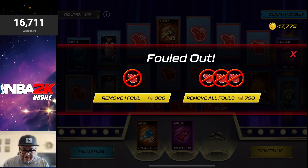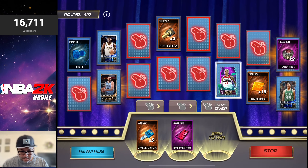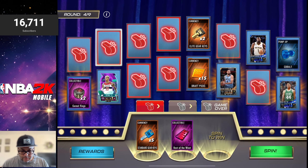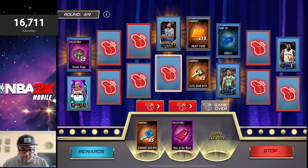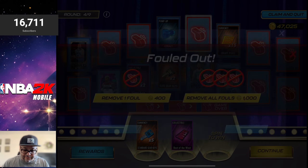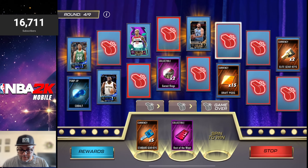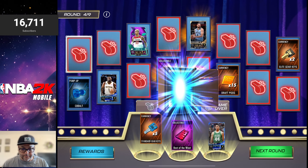I'm going to remove all the fouls because it's getting a little too crazy. This is getting a little tough — I'm trying to stop the spinner a little bit quicker to see if I can land on the card, but I'm still getting fouls. This might be a little too aggressive. Let's see if it gets better later on — it might just be this round. We got Rick Fox; moving on to round number five.